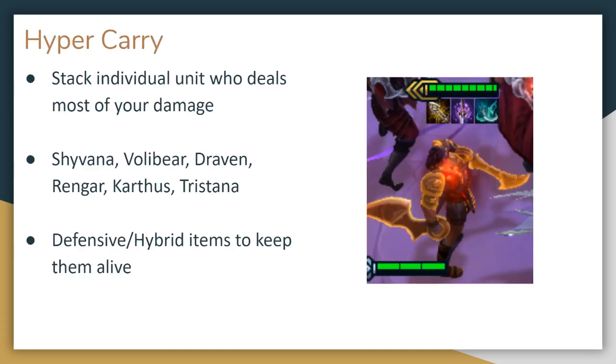There's one other type of backline: a hyper carry. Units like Volibear, Shyvana, Draven, Rengar, and several others are particularly popular for this hyper carry type of build. These builds are focused on protecting and enabling your single carry unit as much as possible. This often means using the full 3 completed items on that unit, as well as tailoring the rest of your units with this single carry in mind, to complete the synergies that you need to enable them.